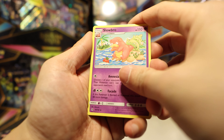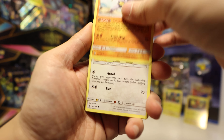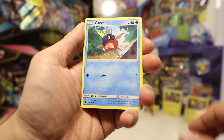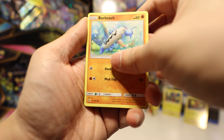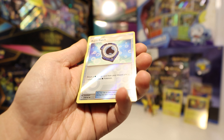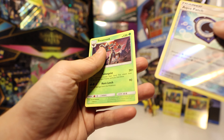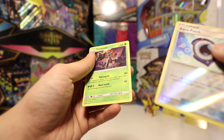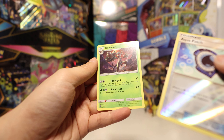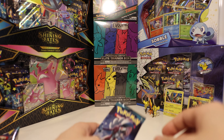Blue Energy, Slowbro, Energy Recycler — it's useful — Machoke, Fletchling, Carvanha, Barboach, Clefairy, Tentacool, an Aqua Patch reverse — this is a great card, nice to have in my collection — and a Trevenant. We can evolve our Phantump.